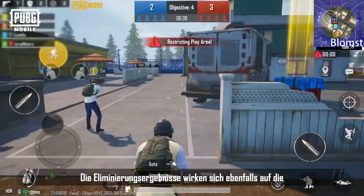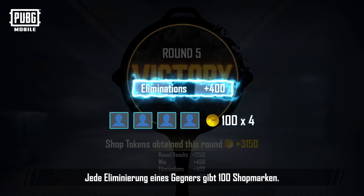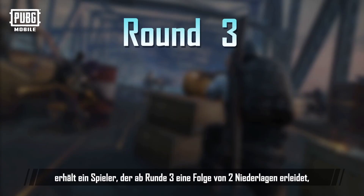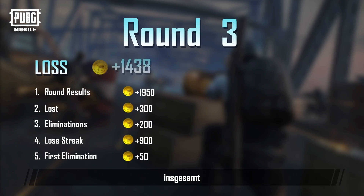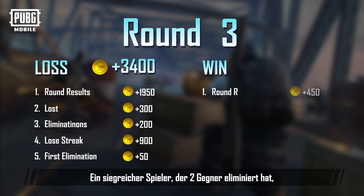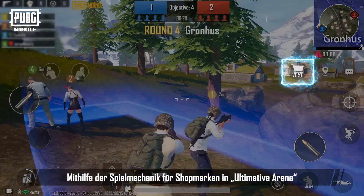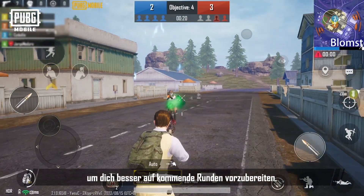Elimination results also impact the number of shop tokens players earn at the end of a round, with 100 shop tokens for every enemy eliminated. If a player gets the first elimination, they'll also get a bonus of 50 shop tokens. For example, if a player enters a two-round losing streak in round three, eliminates two players, and manages to get the first elimination, they'll obtain a total of 3,400 shop tokens at the end of the round. Meanwhile, a winning player who has eliminated two opponents will obtain a total of 2,600 shop tokens. According to Ultimate Arena's shop token mechanic, players can calculate the amount of shop tokens they'll potentially earn to better prepare for the rounds ahead.